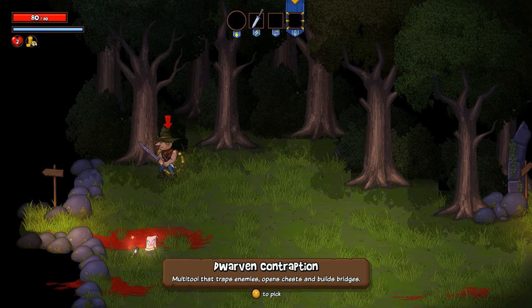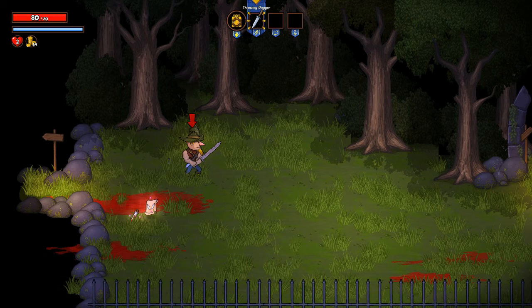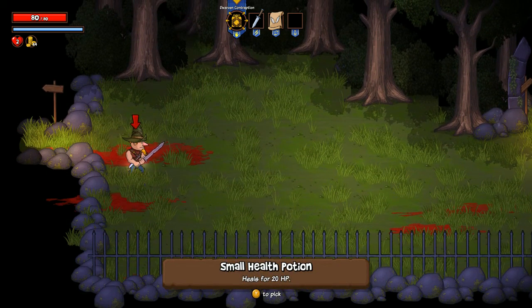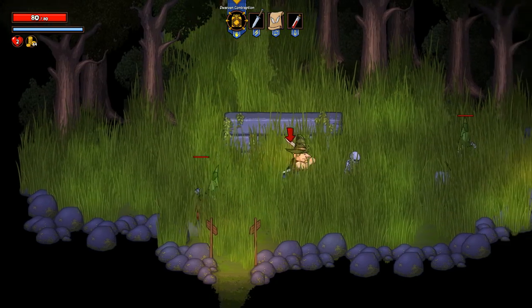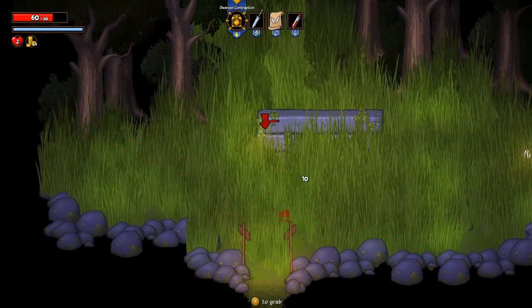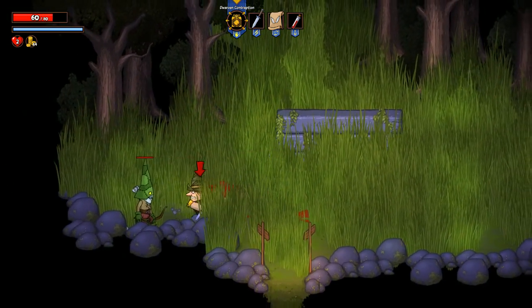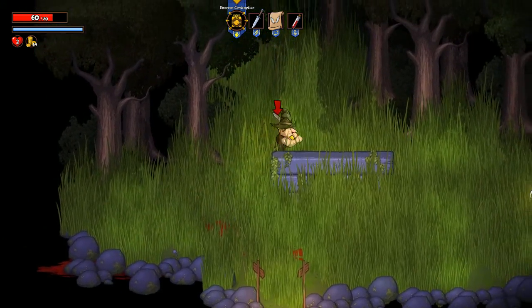Dwarven Contraption — a multi-tool that traps enemies, opens chests, and builds bridges. That seems amazing, and it becomes one of our active items. We can switch between our active items up there at the top. We do have a mana bar underneath our health bar. Scroll of Levitation gives you levitation — that's a single room use. And then a health potion. There are some deep mechanics here. It is, like I said, exceptionally difficult by yourself.